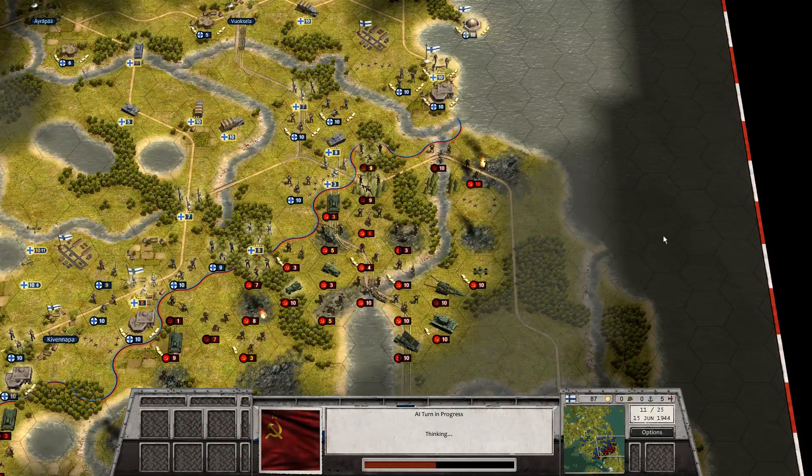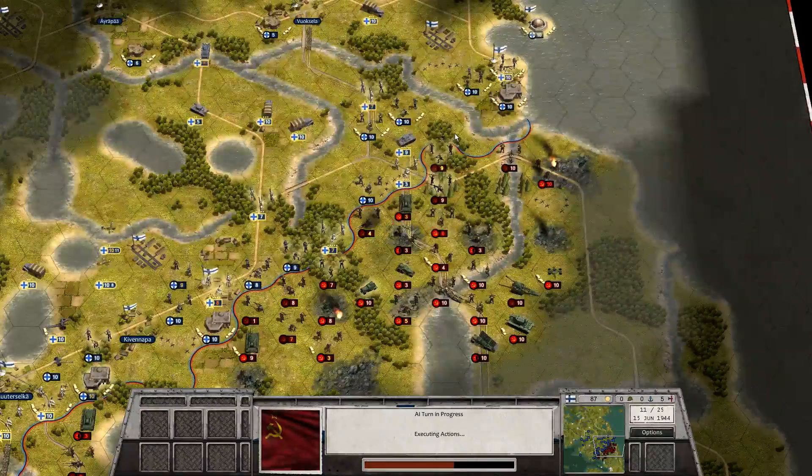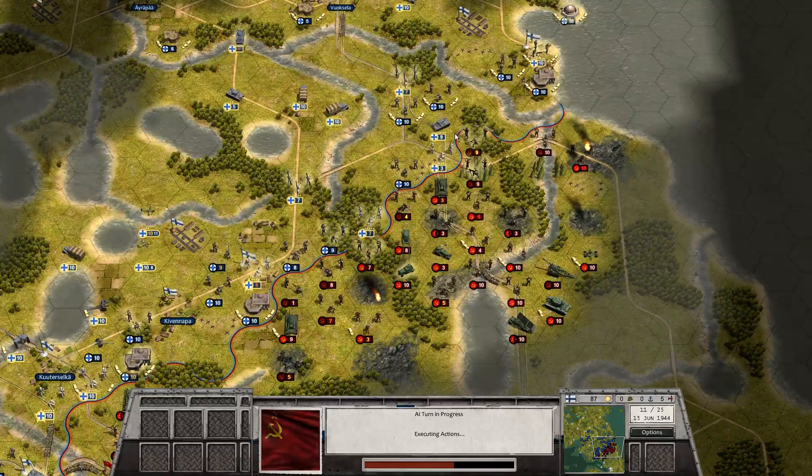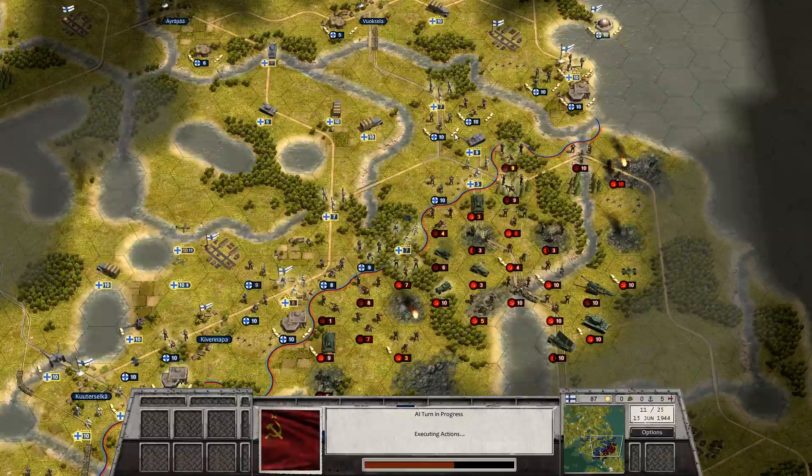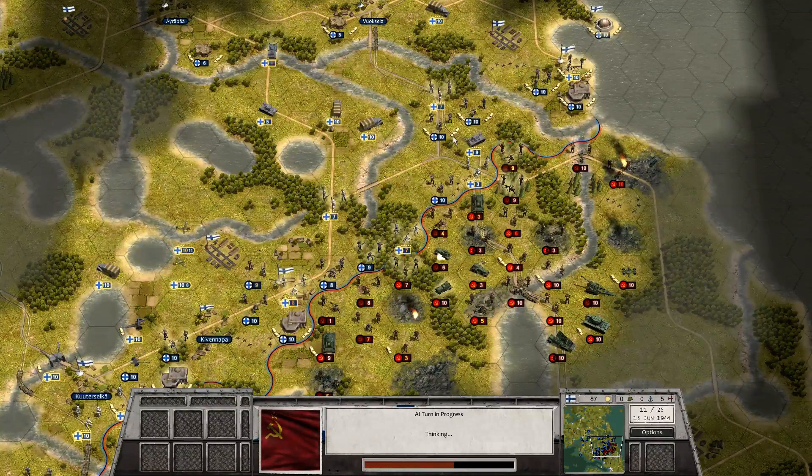Fresh units coming in. Will they bring fresh units up there? BA-20 - and look who's hurt. Back off. I'll get my new air units here in the next turn; I'm looking forward to that.